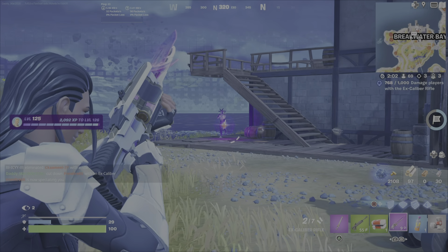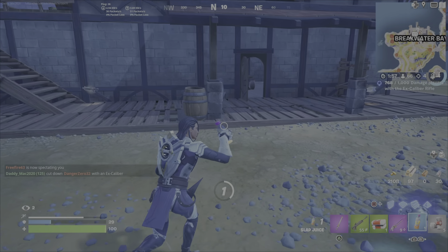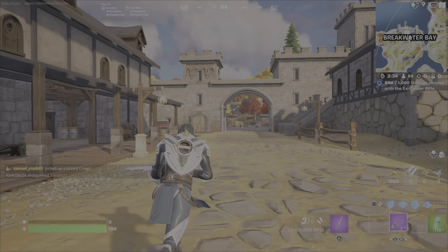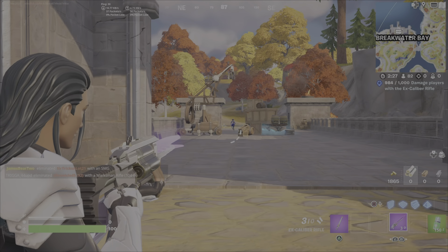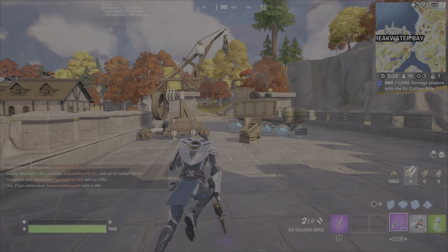I'm nearing 800 damage now, so I'll start up one more game. Here's the last opponent I need to nail — I only need 16 more damage, so I just need to hit this person. It's as simple as that: buy it from the NPC and then get your thousand damage.